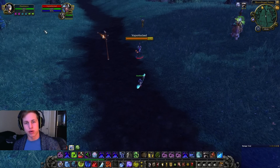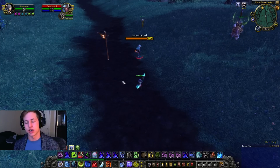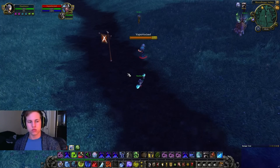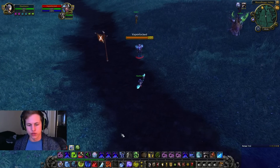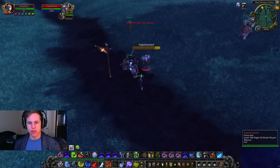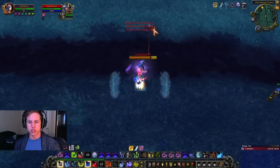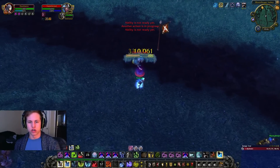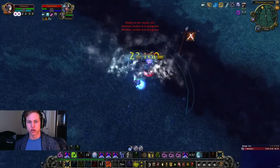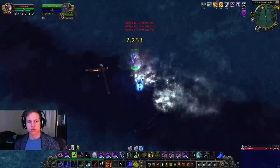Then I let my runic power drop a little and empower it back up to 100 runic power, and use three obliterates again. He's going to die in that stun when I use everything. The full sequence is: walk up, auto attack to get a Killing Machine proc and Unholy Strength proc, pop Pillar of Frost, stun, obliterate, obliterate, obliterate, Breath of Sindergosa, rebuild runic power, obliterate, obliterate, obliterate — and he dies.